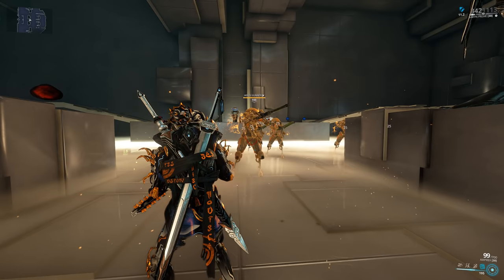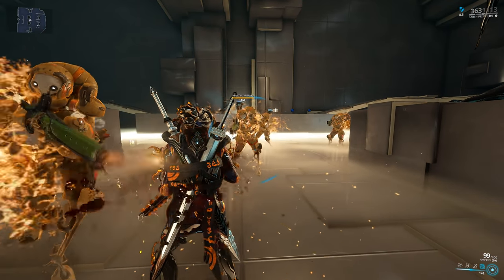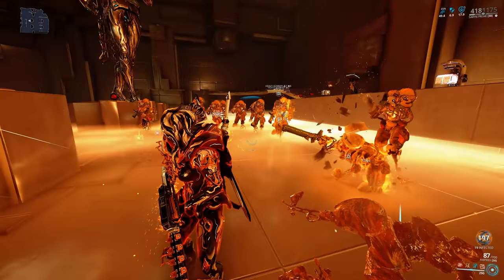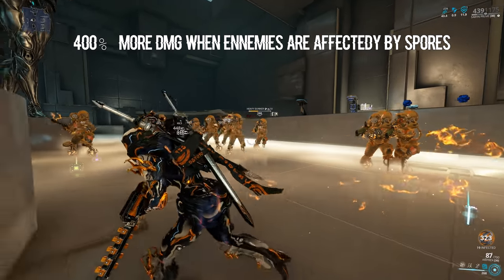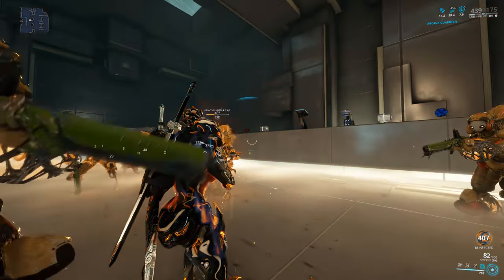Miasma cannot stun enemies again if they are still being affected by a previous cast, but will refresh the sickness duration and viral status. Miasma deals 400% damage to enemies affected by Spores, and spored enemies that die while sickened by Miasma will spread spores. This ability can nuke entire maps — extremely strong.